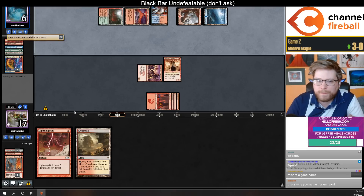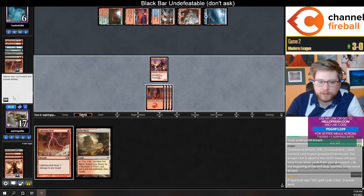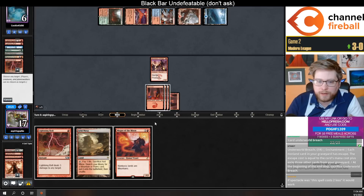Third bolt. They kill the Swift Spear — the Channeler has delirium so they kind of have to kill it, and any non-creature spell or Swift Spear wins. But that ain't so bad either.